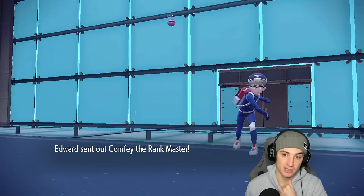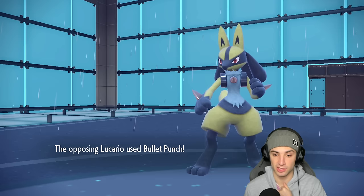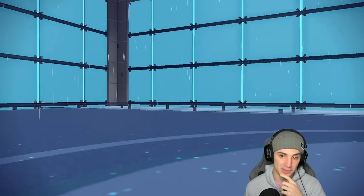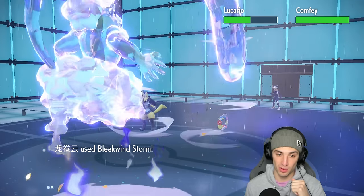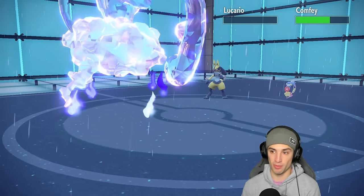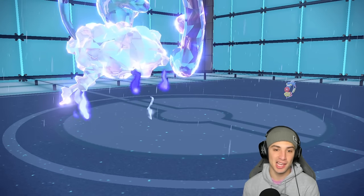He goes for Bullet Punch, taking out Excadrill — but Excadrill got off a ton of value. Now they're sitting with two support Pokémon: Comfey and Tornadus. We get rid of Lucario, so that's pretty much a win — they have no way of attacking us.